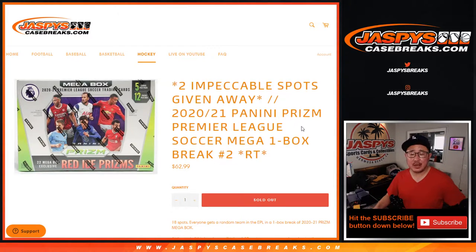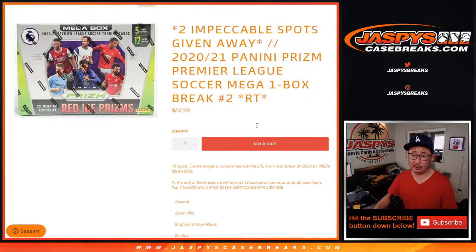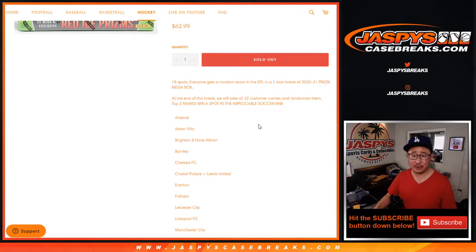Hi everyone, Joe for JazmysCaseBreaks.com coming at you with 2020-2021 Panini Prism Premier League Soccer Mega Box Edition. It has those red ice prisms that are exclusive to this set. Random team break number two with two Impeccable Soccer spots being given away — that recent brand new release.